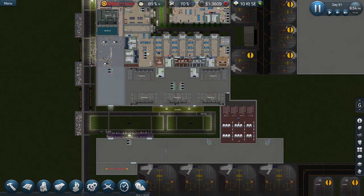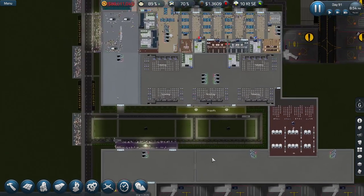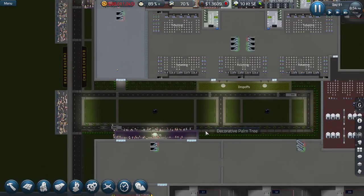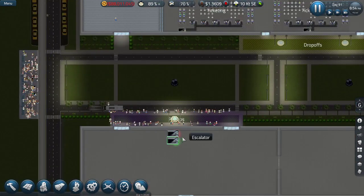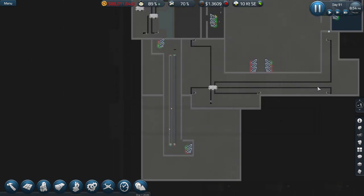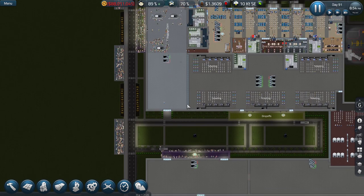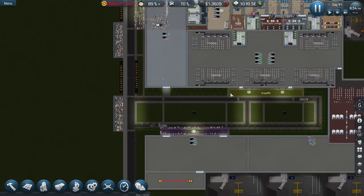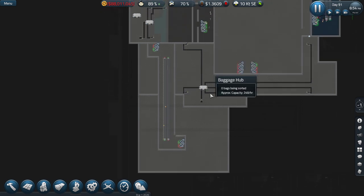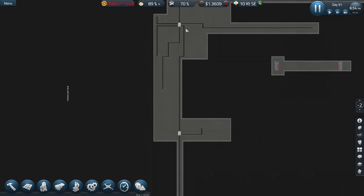Welcome back to another sim airport gameplay with me, Sadman Plays. I've done some work offline - I've got a connection between the arrivals area through underground over to here, and now we've got a connection right over there in the baggage claim. People can basically go there, and this is actually connected. Let's go underground and see - yep, it is connected.